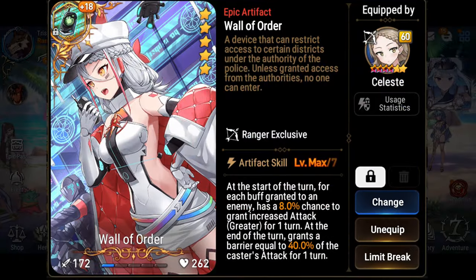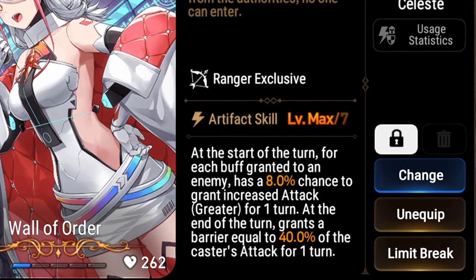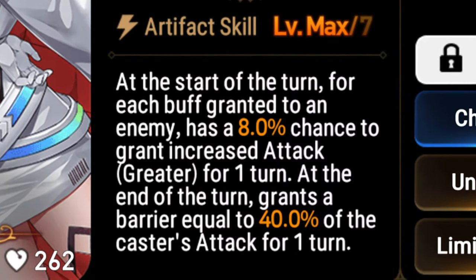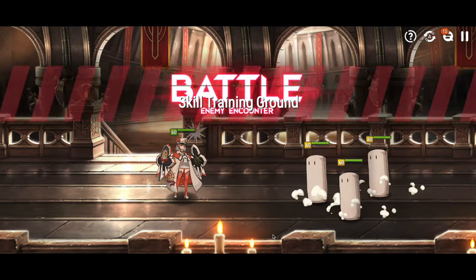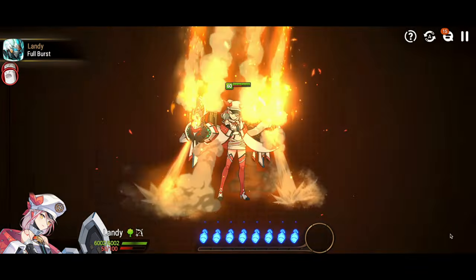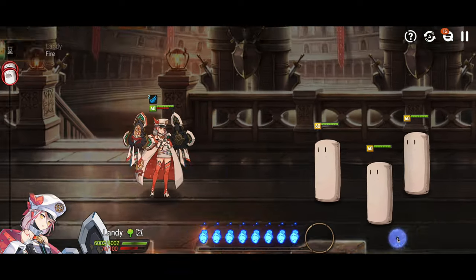Wall of Order as an artifact might be making somewhat of a small comeback. I've seen some people running it on Landy, especially with Last Rider Kral being out there. Its chance to proc and give gap is pretty high. It's just really hard to value that artifact over Guiding Light, but it's not terrible. I'm not sure it's worth spending powder on — I would recommend against it.